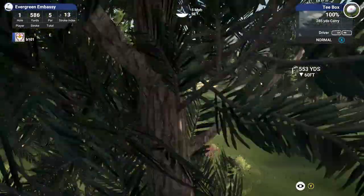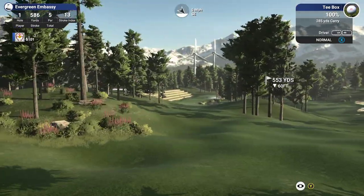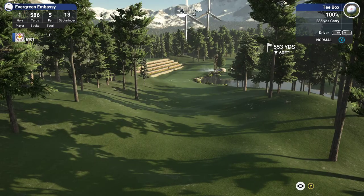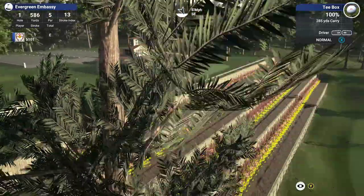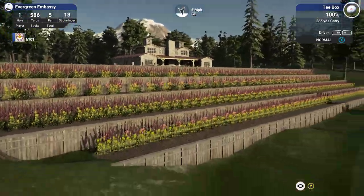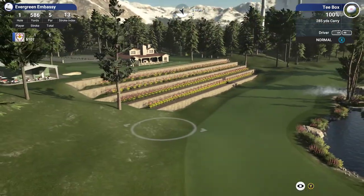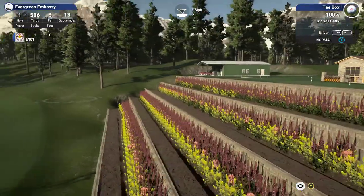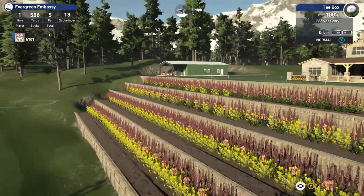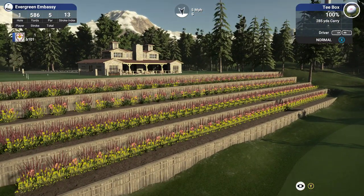It doesn't matter in terms of playability, but for the immersion of making me feel like I'm on a real course, give me a way to get down to the fairway. I've seen this sort of thing a lot in this contest. I don't love this retaining wall — it looks kind of forced. The flowers aren't rotated and they're all spaced really evenly in a straight line, which looks a little bit odd. Think about how it would be in nature — none of them would be exactly the same size, you'd be rotating them, they'd be different.